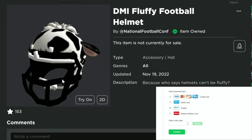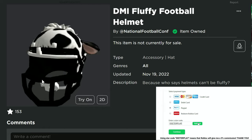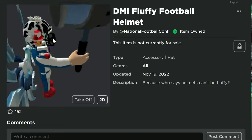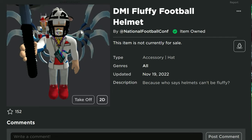Heads up about a free item you guys can get today: the DMI fluffy football helmet. It looks like a helmet crossed with a cow, and it says 'who says helmets can't be fluffy' — generally helmets should be hard. This is what it looks like when you're wearing it on your avatar.